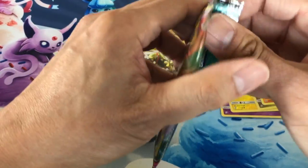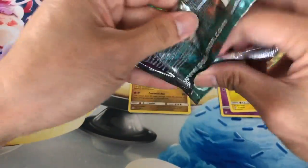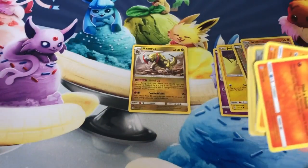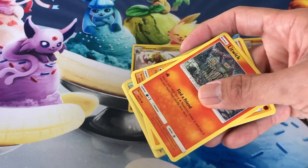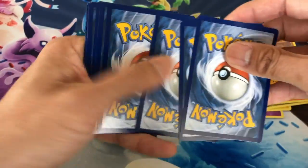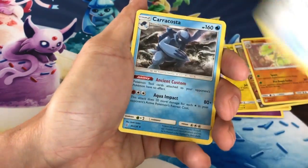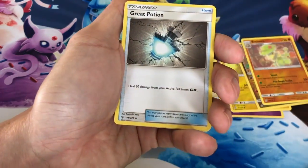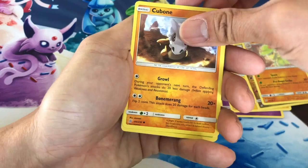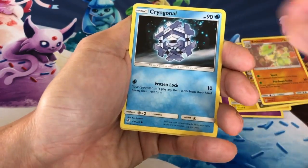Just breezing through these packs — Sun and Moon Unified Minds. Drop a comment below: do you like this brand new set? I've seen people pull a lot of secret rares from this set; I guess the pull rates are a lot better than Unbroken Bonds.